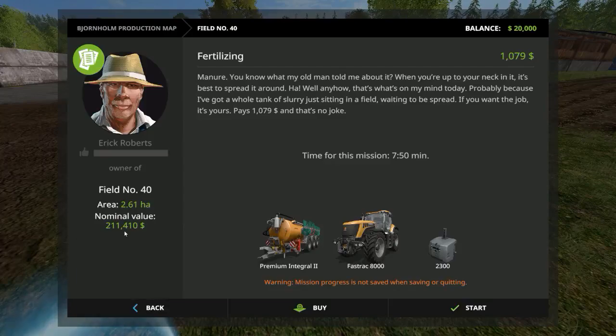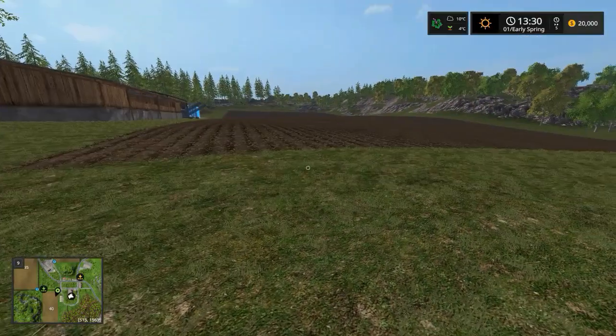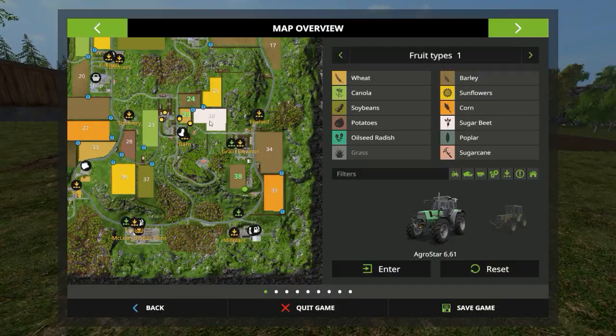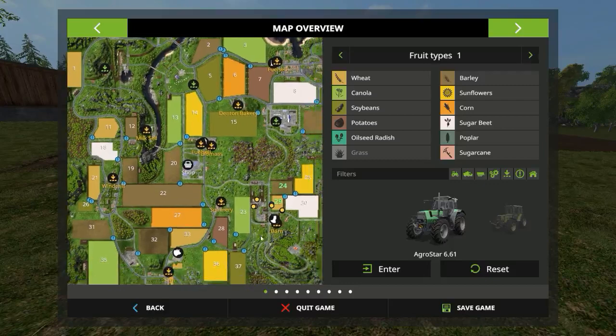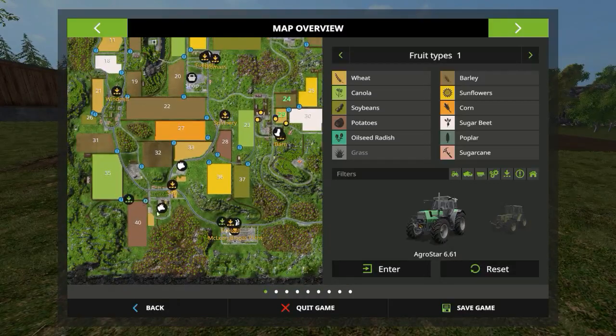Just for interest sake, this is field 40's price: 2.6 hectares, very nice size, 211,000 which is not too bad. You'll quickly make that — within two or three hours you've got that. The next one to go for will probably be field 35 if you want to go for cows. It's all in the area. But it's a pity the things are so dispersed — I hate it when a map is dispersed and you have to carry stuff all over the place.